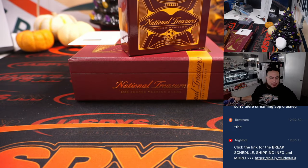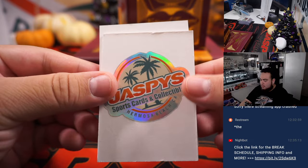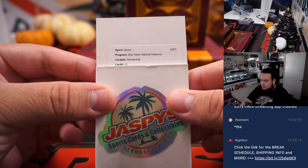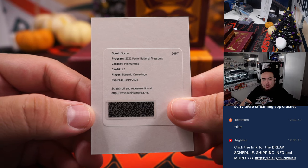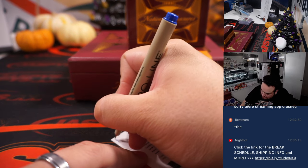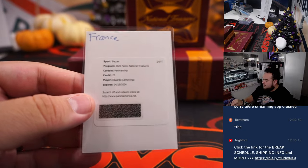Let me pull up the checklist here for this redemption in case I need it. Here we go, good luck guys — and that's the end of the box. We have Penmanship — card number 22. Eduardo Camavinga! Card number 22, to 99, and that's going to go to France. Very nice Camavinga, so Camavinga — France. Very nice break for France here.